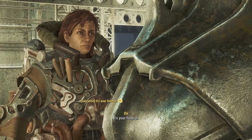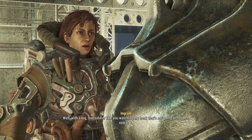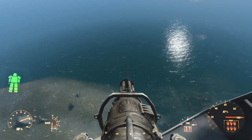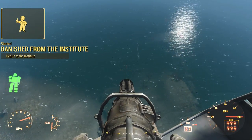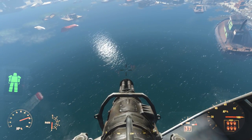Hope you don't mind a little company, because I'm coming with you. It's your funeral. Well, with a big bad soldier like you watching my back, that's not gonna happen now, is it? When you arrive, you find that agents from the other faction, either the Brotherhood or the Institute, has already invaded the Mass Fusion building and killed all of the gunners.